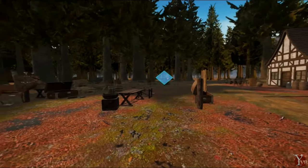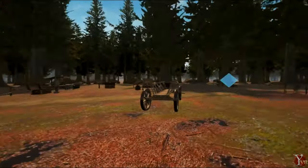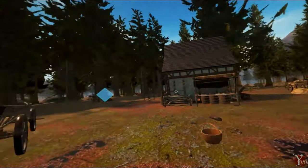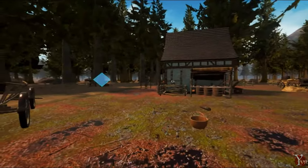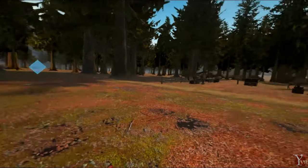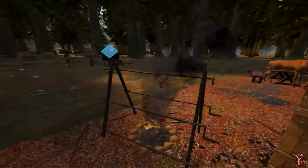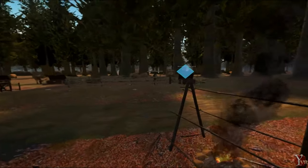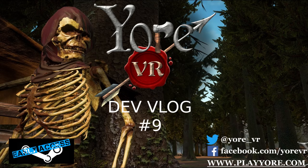The deer AI is in — we have deer spawners so as the population thins, they respawn up to a maximum. We've also covered subtitles, building the village from scratch, music, more sound effects, and significant refinement to smelting and blacksmithing. Coming soon: hunting will be ready, we have a meat cooker set up, and cooking meat over a grill is the first step toward hunger, health, stamina, and other player stat systems. Hope you enjoyed it — leave any questions in the comments below.